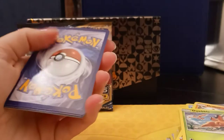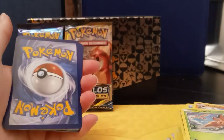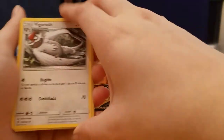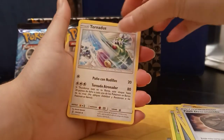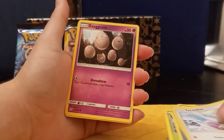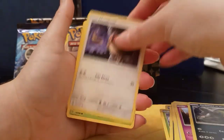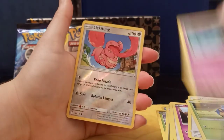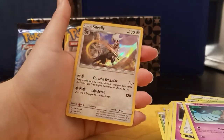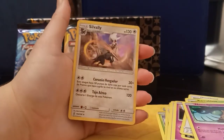One, two, three to the front — get rid of the steel energy. Bibarrel, Fossil Desconocido, Tornadus, Exeggcute, Hoot-Hoot, Karrablast, Honedge, Lickitung as the reverse, and a Holo Cela Valley Holo — that's pretty cool.